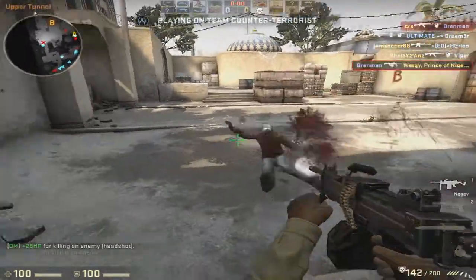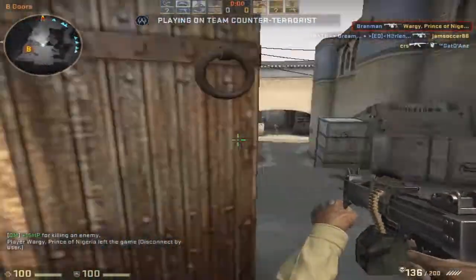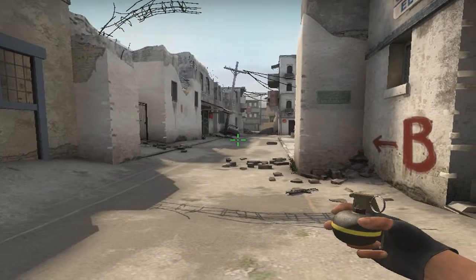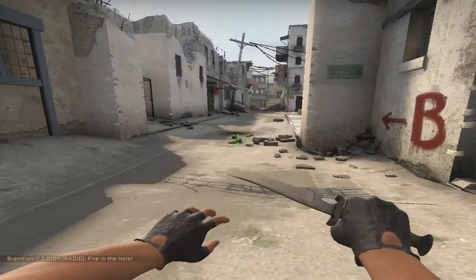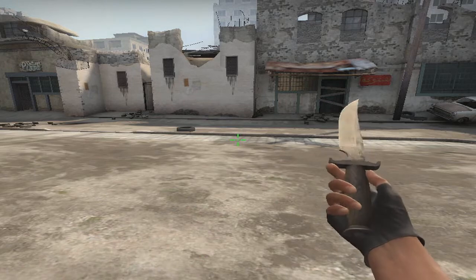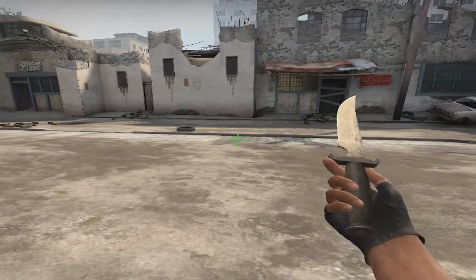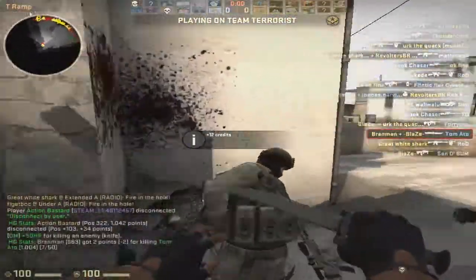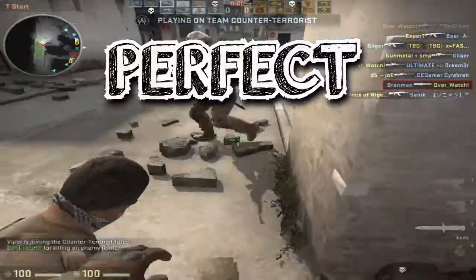There's two LMGs: the M249 and the Negev. I just don't like using overpowered weapons, so the Negev is not for me — but you might see that in competitive sometimes. Those were the grenades: there's a frag grenade, a flashbang, a smoke, a Molotov, and an incendiary grenade. And of course you've got your knife. Hope you guys enjoyed the video — I'll see you guys later.